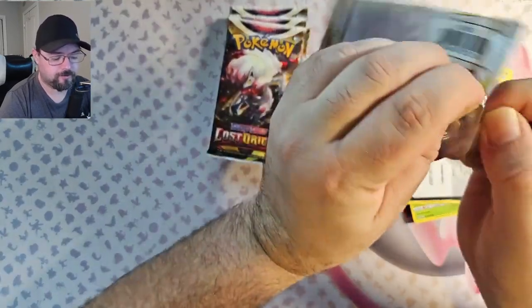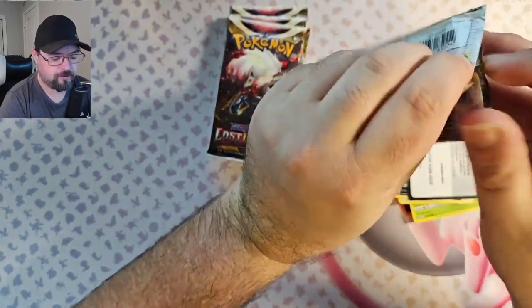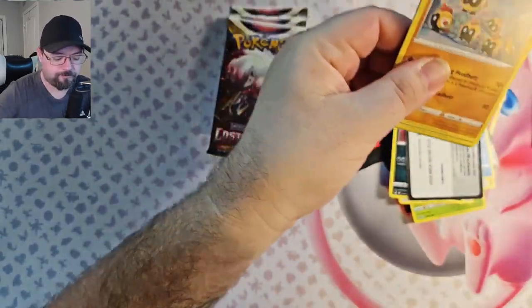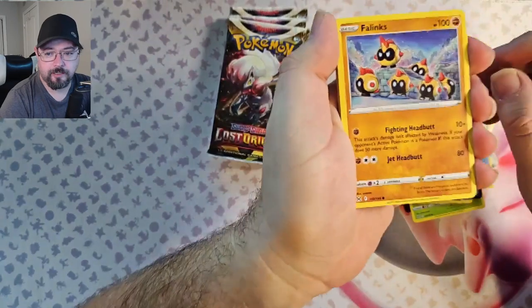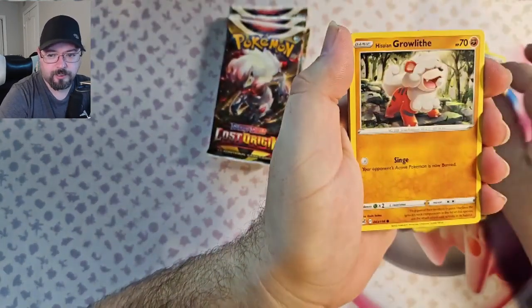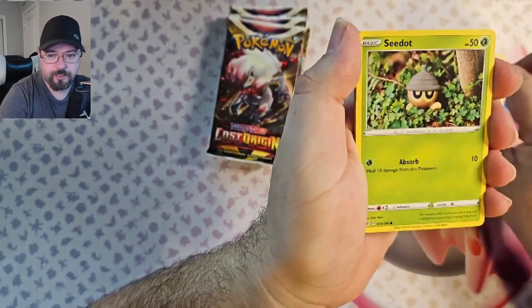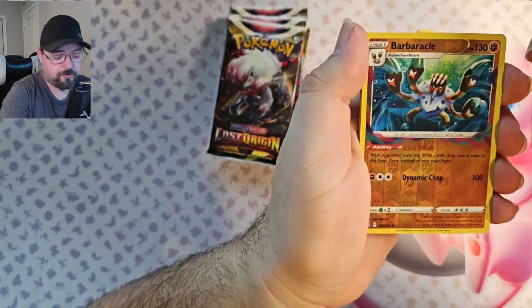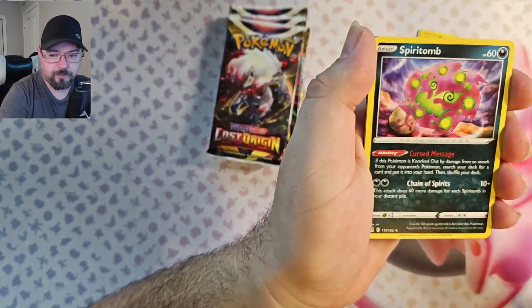Pack 4. Two hits on the first three packs — can't complain about that. We've got Phalanx, Polybag, Oddish, Hasumi and Growlis, Sea Dot, Barnacle, Barbanacle Reverse, and Spear Tomb non-hollow.